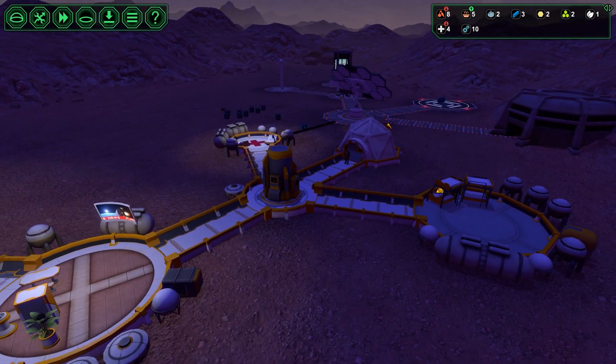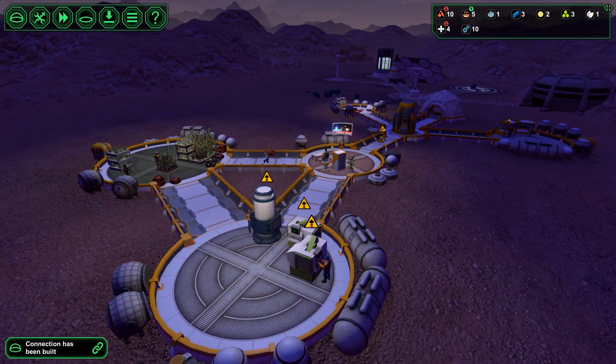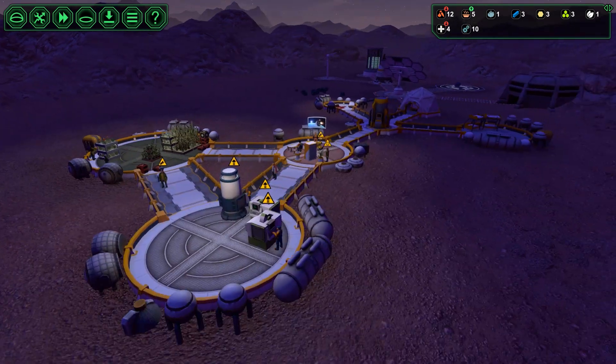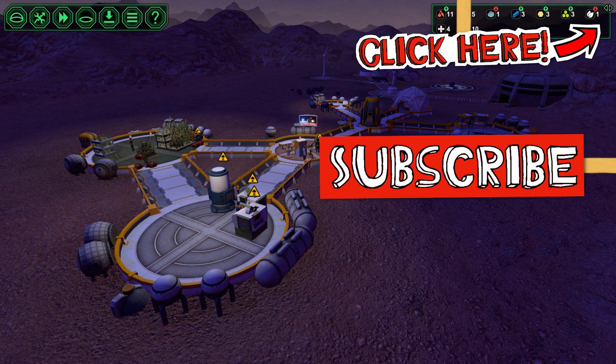It's probably a good time now to stop, have a little think about things, and come back in episode two. Everything is starting to look really awesome. Food production needs to go up - other than that we shall do that in the next episode. In the next episode we will get food production up, start producing high order goods, and increase our population. Until then, I've been TinyPirate. I hope you've enjoyed this Let's Play of Planet Base. Catch you soon.